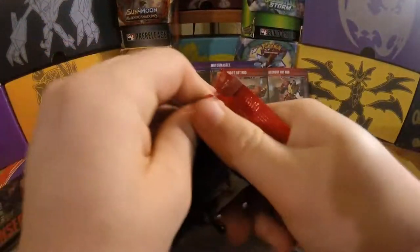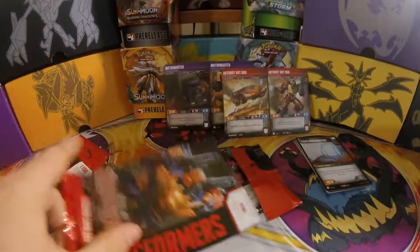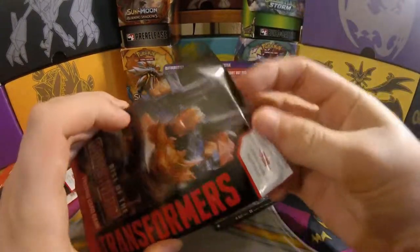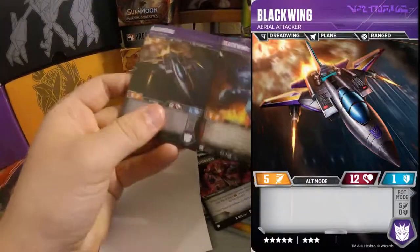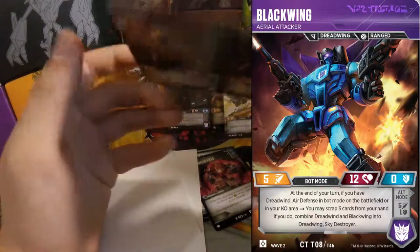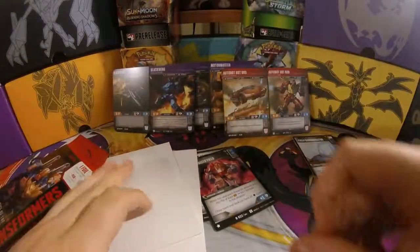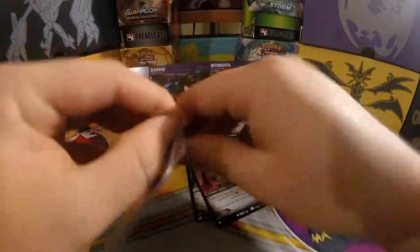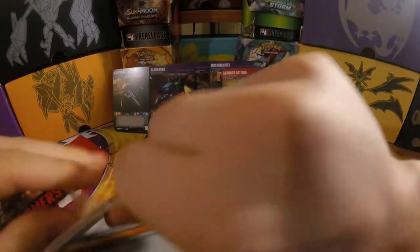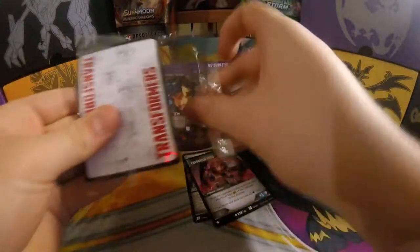I'm happy until I get the rest of my packs full of duplicates. I really hope I didn't just jinx it. What else can we get out of our packs? So here's the battle cards. Character is another Blackwing. Great. Fantastic. Phenomenal. I'm really happy with everything. Two duplicates. One new card. At least Blackwing's not a bad card. There we go — I don't have to use scissors this time.